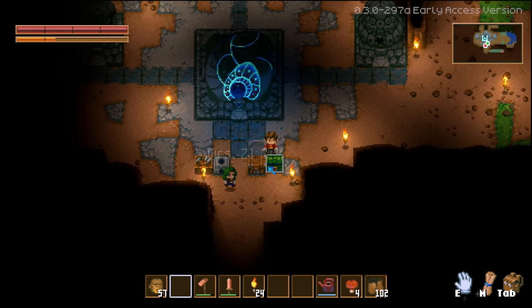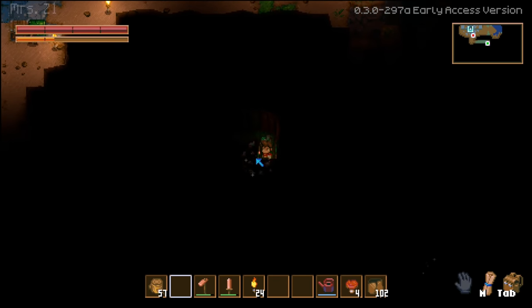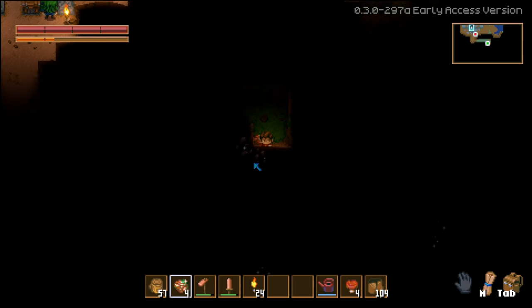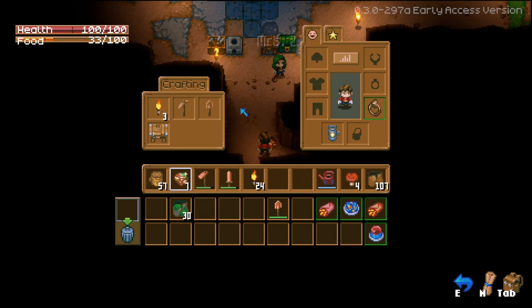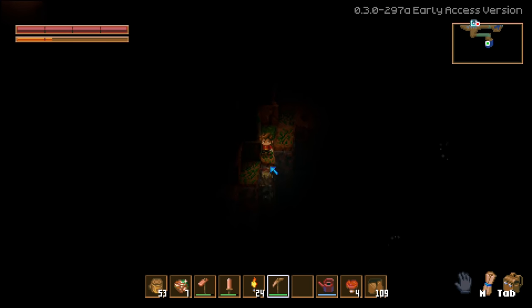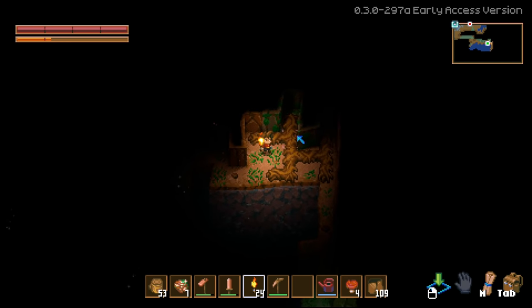I'll put these in the chest. I guess we just need to make pickaxes. Can we get copper without a pickaxe? You can actually get copper without a pickaxe! There's a wooden pickaxe option - I'll just use that for now. Back to mining! I'm over here trying to mine some stuff and found some water.